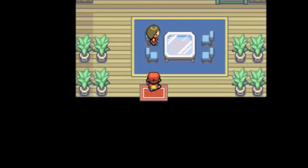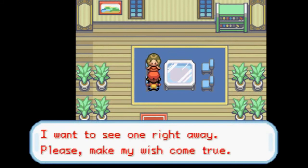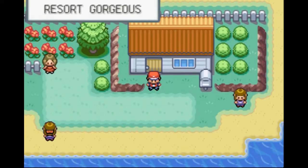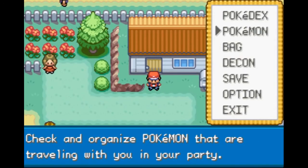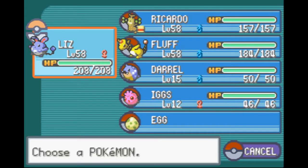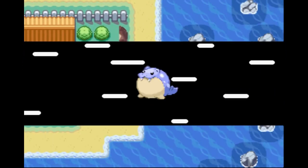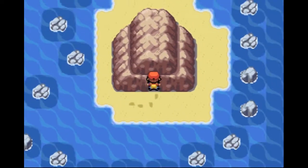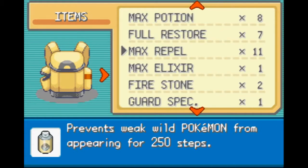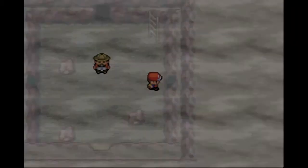I'm just gonna take a guess... a Sealeo. So it seems like she's going to ask to see Pokemon, a different Pokemon, every time you come. It may be completely random, or it may be a Pokemon that you've caught already. If it's a Pokemon that we've caught in our Pokedex, then it means we can always manage. But we don't actually have a Sealeo, because we evolved it, so I can't really do that right now.